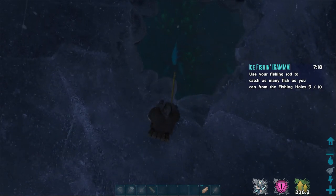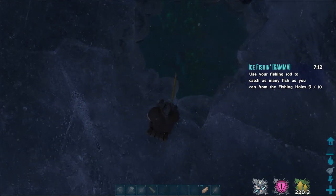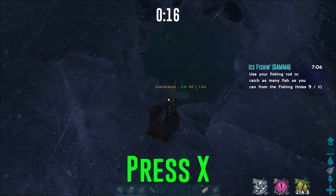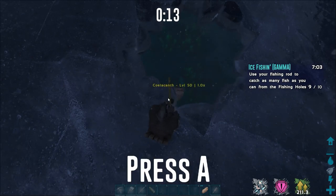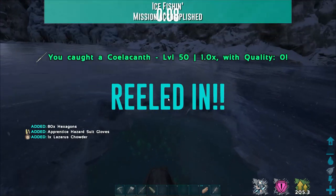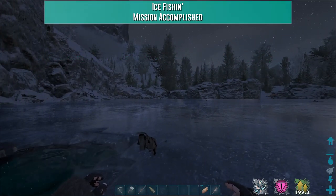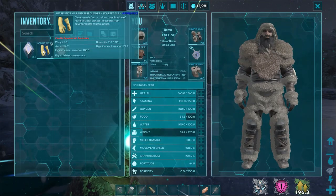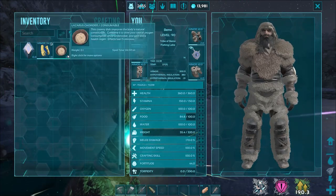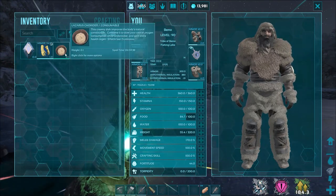Come on, guys. Here comes one — breakfast time. Come on. Nice. If I don't mess it up, this will be the last catch of the mission. Awesome. What did we get? Apprentice hazmat gloves — check this out. Oh, nice. I'm not sure if we can use that in the lunar biome or not. And this is the chowder — okay, so we can use that for underwater. Doesn't last long.